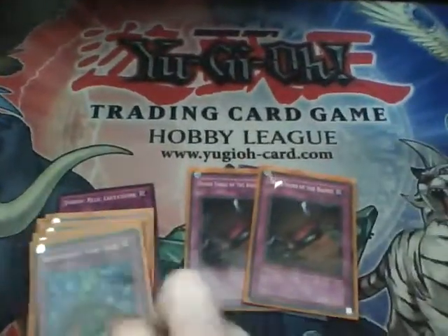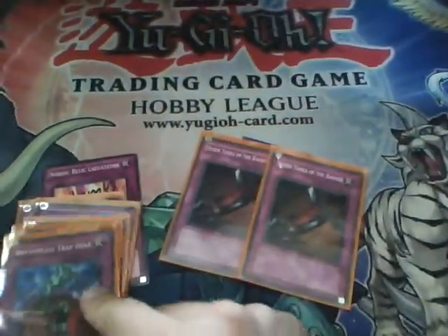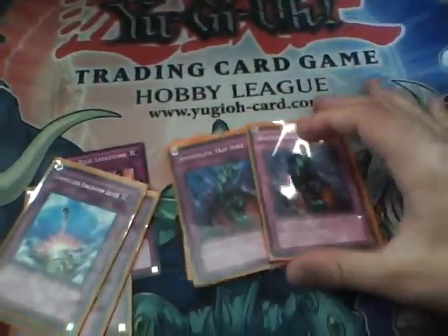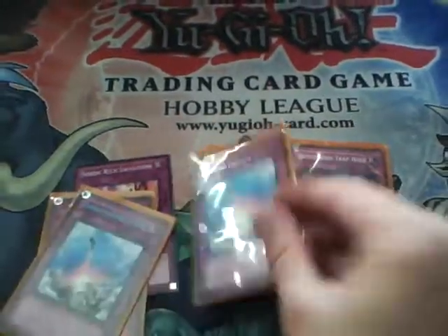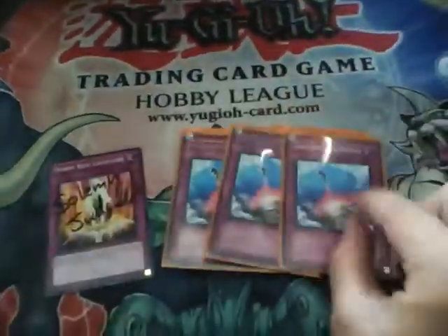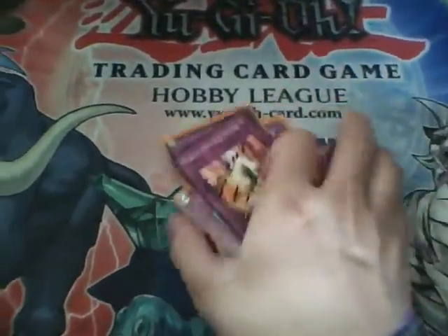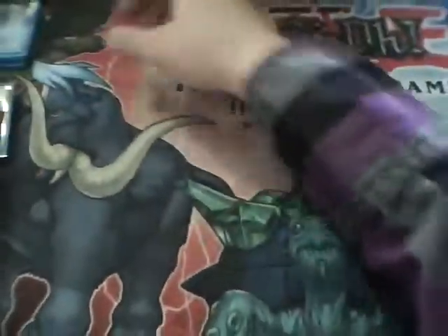Seven Tools stops Bottomlesses and all the staples, but mainly Warning or Judgment. That's why I like running double Seven Tools and no Trap Stuns. Triple Compuls because it's great. I just sold my Soul of Judgment — it's being reprinted in about a week and a half. I sold it because I could, and since I don't play competitively it's not like I need it. If I do, I can borrow it.